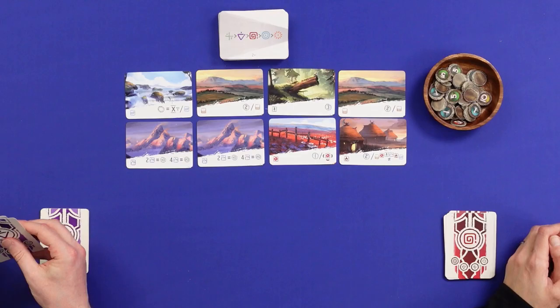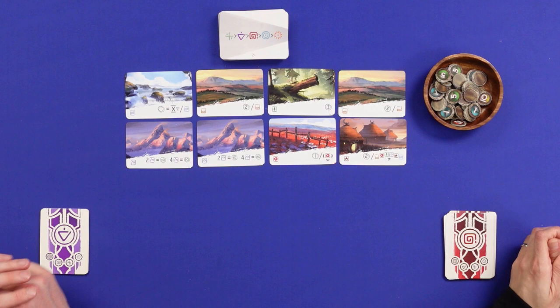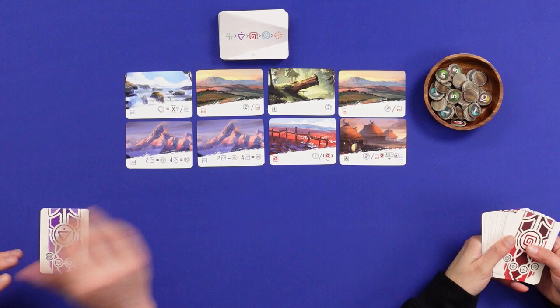Think of this as a light Citadels for those familiar with the classics. The theme is that we're all clan members of different clans, trying to expand our land — getting these land cards onto our side.